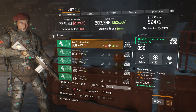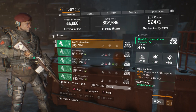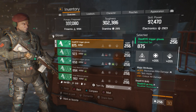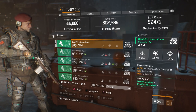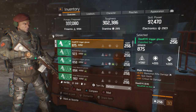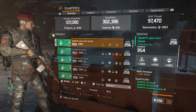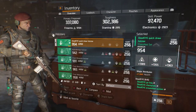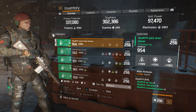Moving on to the gloves — this is the best pair I was able to come across. My other gloves had low armor, with skill haste, shotgun damage, and enemy armor damage. Since I could only roll two things, I went with this pair because it met my needs: marksman rifle damage, skill haste, and crit hit damage, with a nice firearms roll. The only setback is the low armor roll.